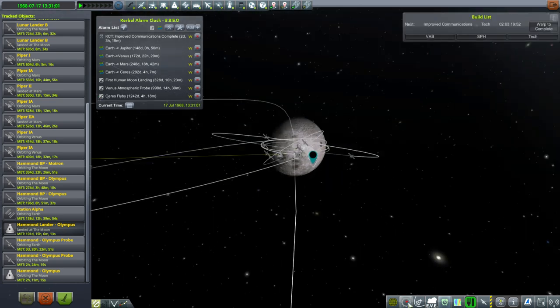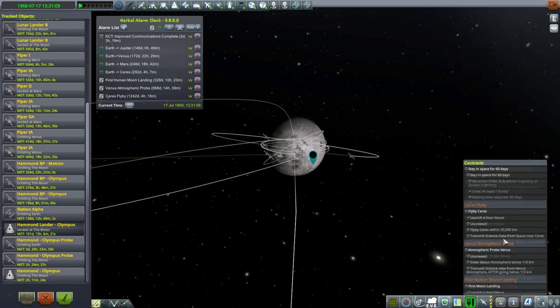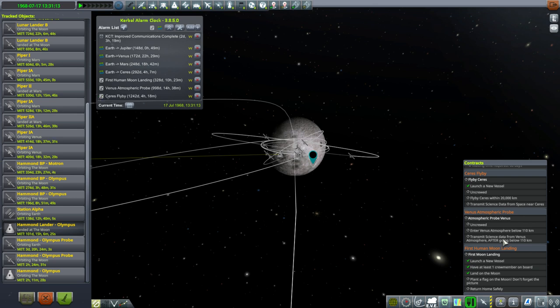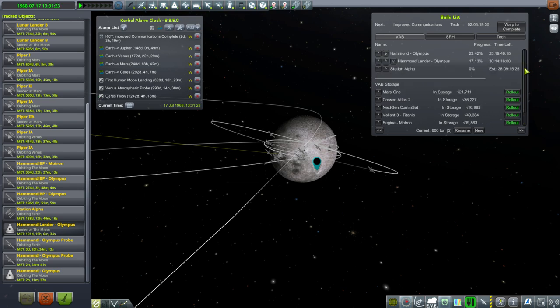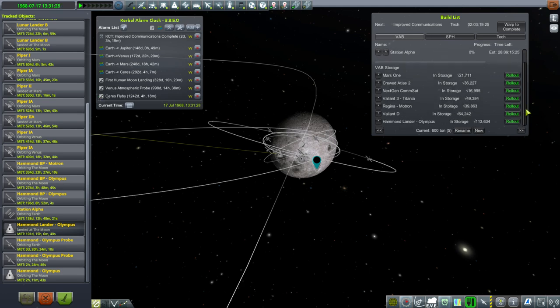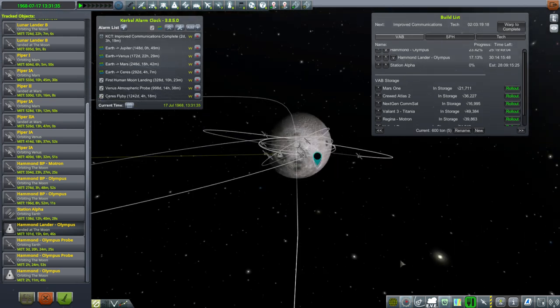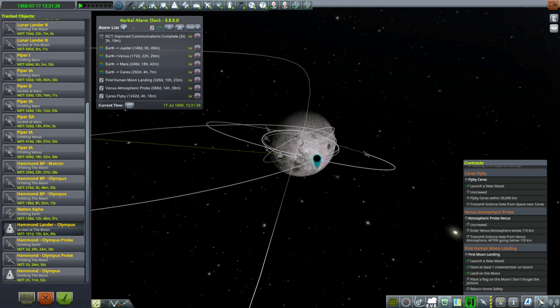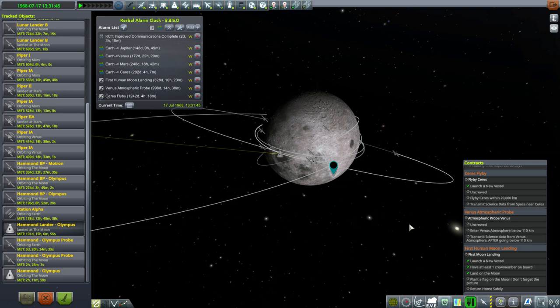First things first, we probably need to do the entire mission over again because I didn't plant a flag, and I'm not going to cheat the contract. I think we should be able to do a second landing now that we've seen things work out. We have 328 days, certainly enough time even given failures, and hopefully our engines are in better shape than they were previously.